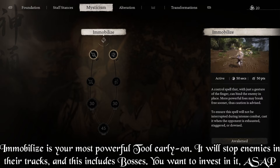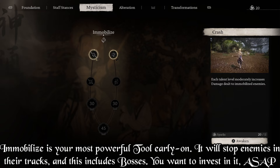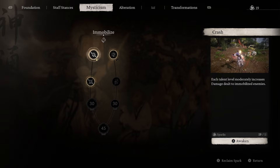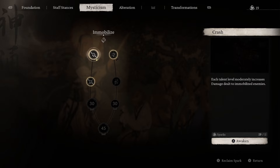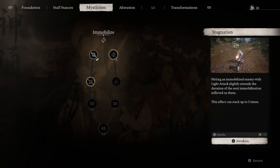Now go into Martial Arts in the mid and put one point into Swift Gauge. We don't want this node itself, but we want to get to Effortless Finisher. It grants more focus when the second move of a light attack combo hits an enemy. This is really good because it helps you build focus faster, and you need focus to pretty much do everything. So put one point here and then go to Mysticism on top.